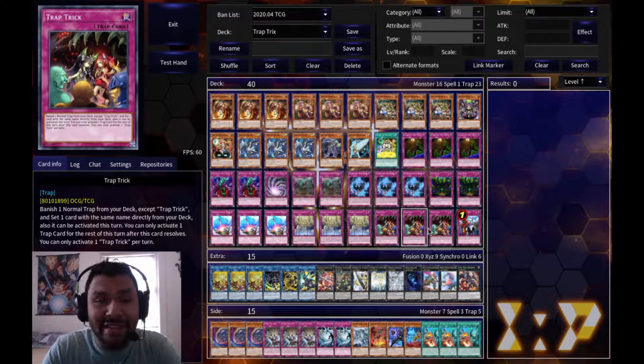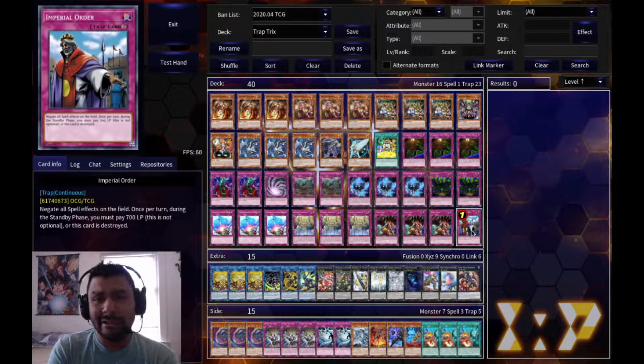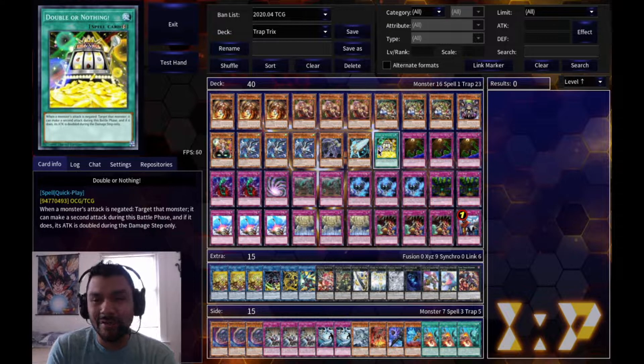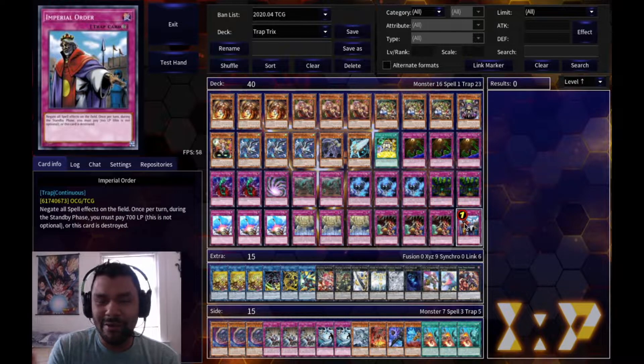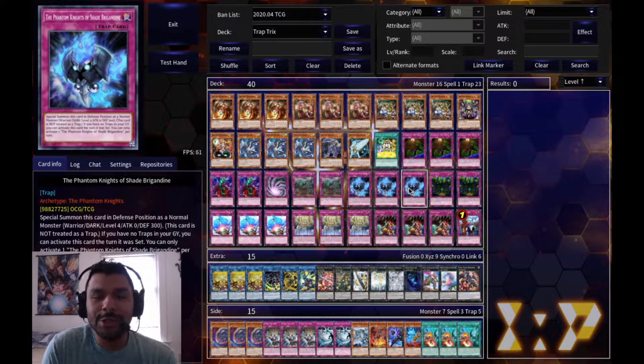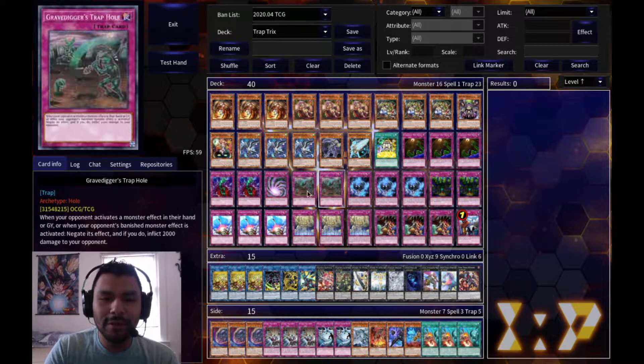The only downside of Trap Trick is you can't activate any other trap cards after you activate it, so keep an eye on that. I also have one Imperial Order. Since I don't run any spells it wouldn't hurt me, and 700 every standby phase is nothing - I can always pop it if I need to. It hurts a lot of decks in today's format. Total main deck: 16 monsters, 1 spell, 23 traps.